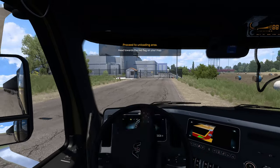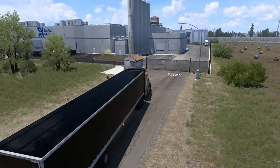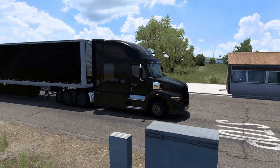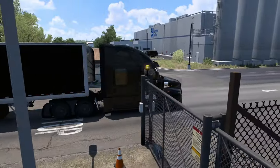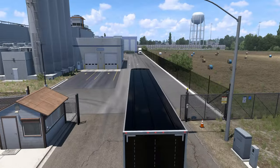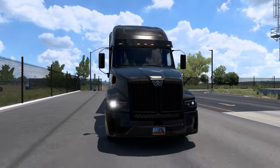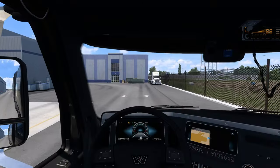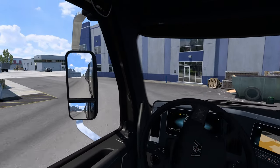Oh wow, that was a bad turn. Our spot is gonna be around the corner. Overall it's a good trip besides the flipping on our side — but hey, it is what it is. It's a very beautiful truck. I really like it. Where is our spot? It's around the back — there it is.